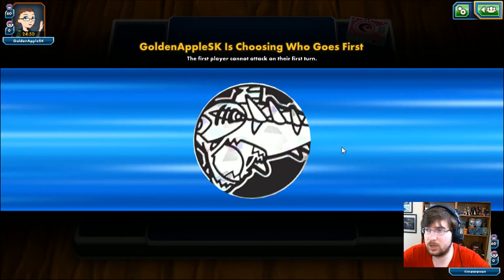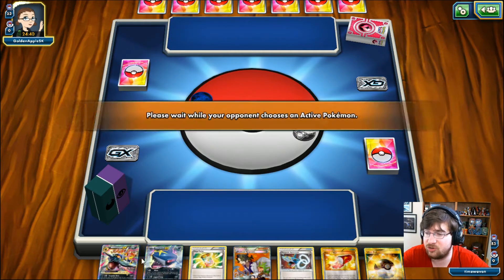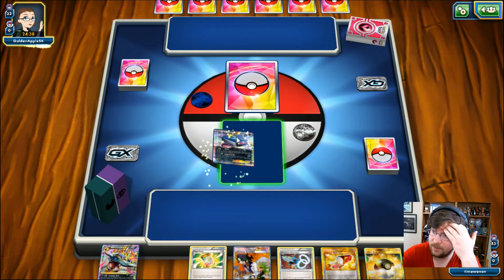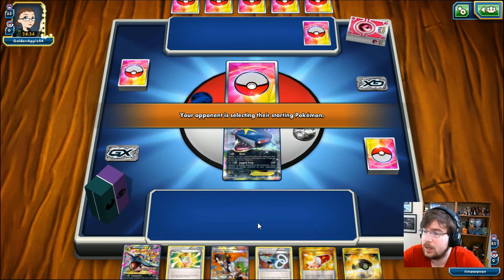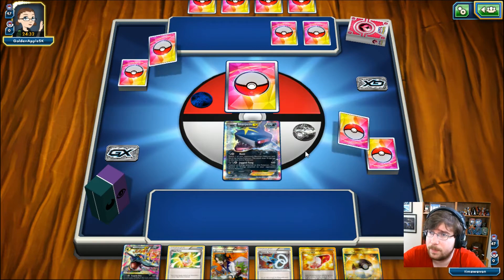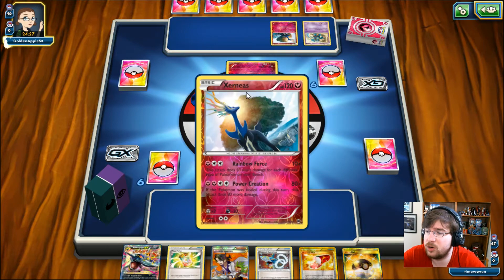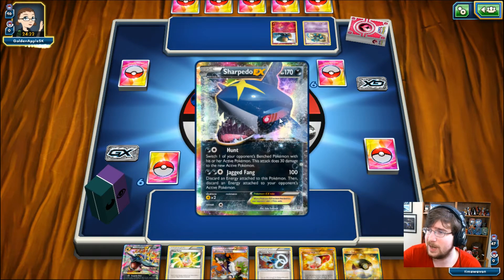Good luck to GoldenApple if you ever see this video. I'm pretty sure you'll have a pretty strong deck because Fairies tend to like Sharks for some reason. We have a decent opening hand — we have our Mega Sharpedo — but unfortunately I can't go for anything else. It looks like it's Rainbow Xerneas, which is interesting. I like it — I've never played it though.